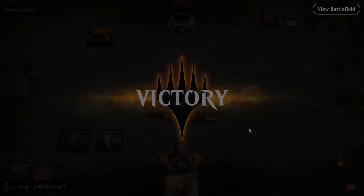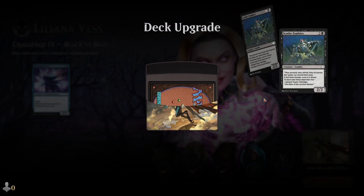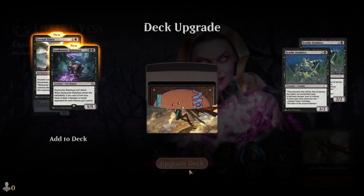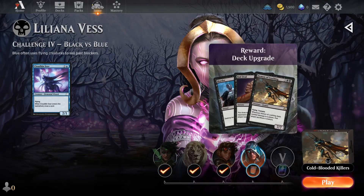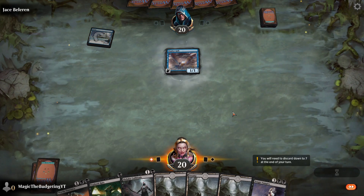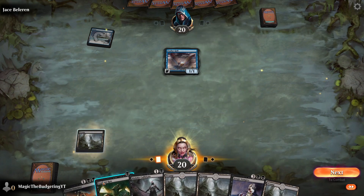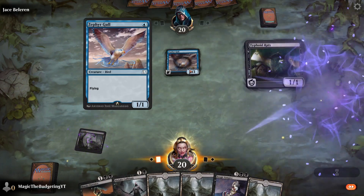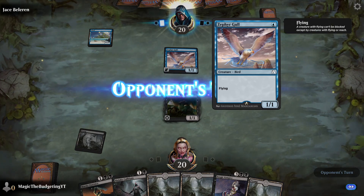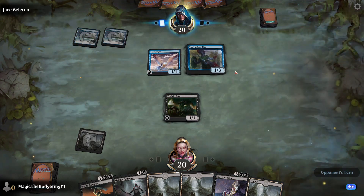That's three challenges down, one more to go — technically two more if you include the human opponent. Now it's time to see how Jace and the blue deck hold up. Here we are: Swamp and Typhoid Rat on turn one. Jace is going to have a bunch of flyers, which is going to be an extra layer of difficulty we'll have to deal with here.